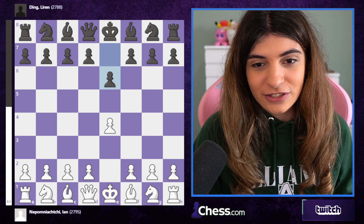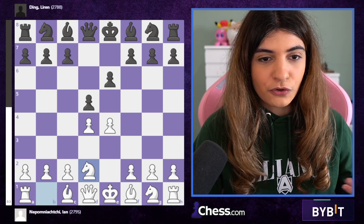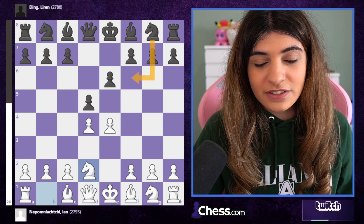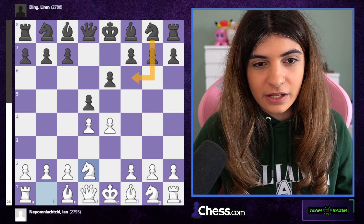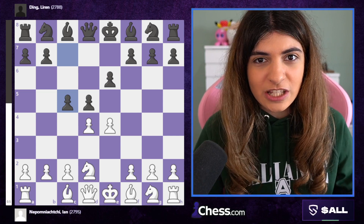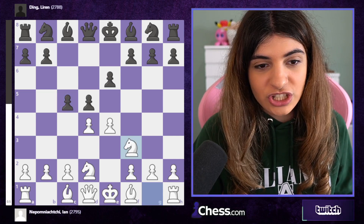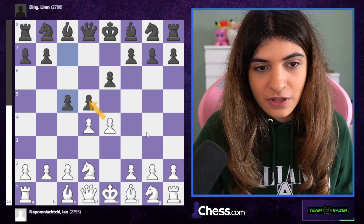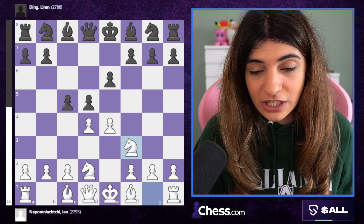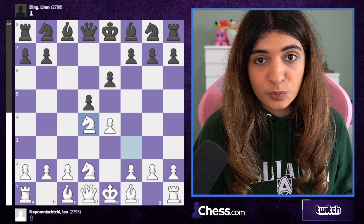Jan responded with d4, d5, knight e2 — this is the Tarrasch. After c5, black can also play knight f6 and bishop e7, leading to different variations. Knight f6 is a more tactical approach and can get pretty complicated, but c5 is the more solid approach. It's been pretty much proven that with c5 you're equalizing with black. Knight gf3 was played, allowing black to take on d4, and after knight takes d4 there are two moves for black.